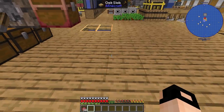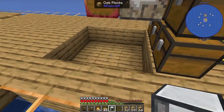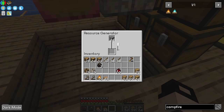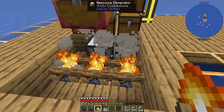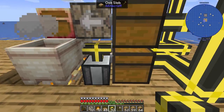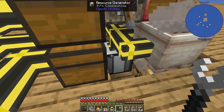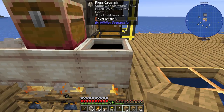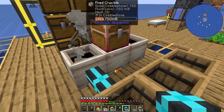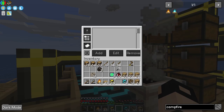Lava production is quite easy with the resource generator and crucibles. We're going to dig out a small hole — there's a stone generator here — and fill it with cobblestone because it goes faster. Three campfires, three fired crucibles, and then some item pipes. Set this to output — these are now slowly but surely making some lava.